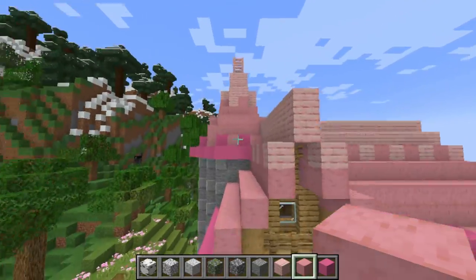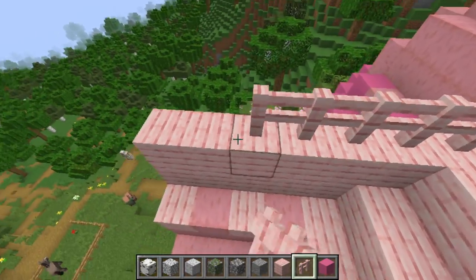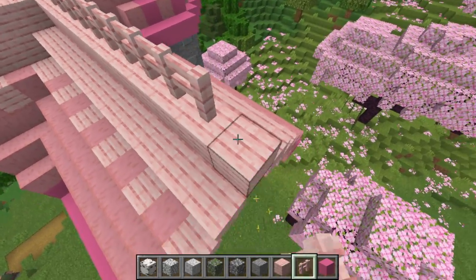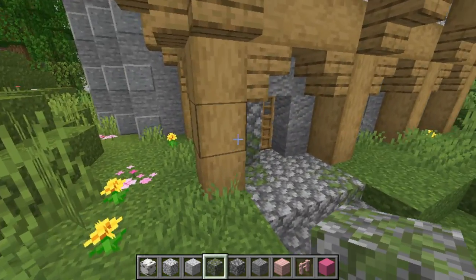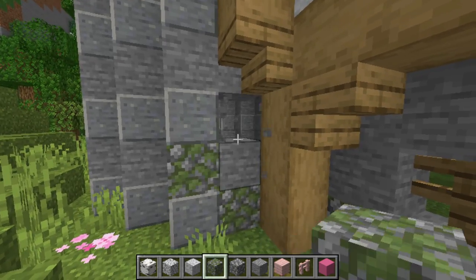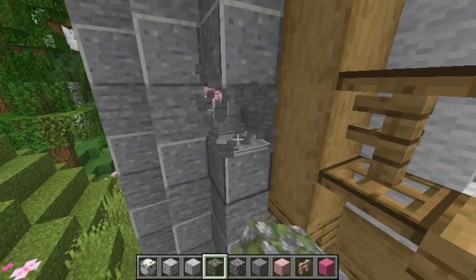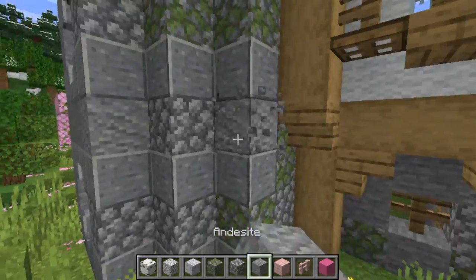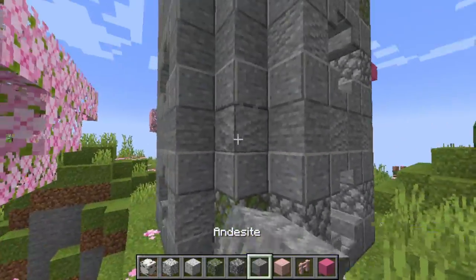If you want, place cherry fences on top of the roof — I saved this for the end since not everyone likes fence posts on roofs, but I personally think it looks pretty neat. For the tower, texture it up just like we did the bottom of the house: place in some mossy cobblestone, regular cobblestone, and some andesite. On the tower I wanted it to look like there was a vine creeping up the side, so keep in mind small details like that which can really tell a story in a Minecraft build. You can texture the whole tower just like this.